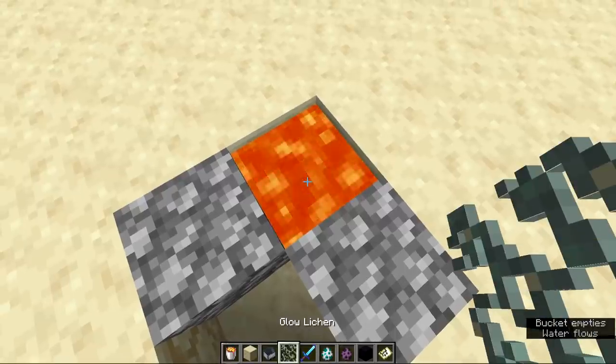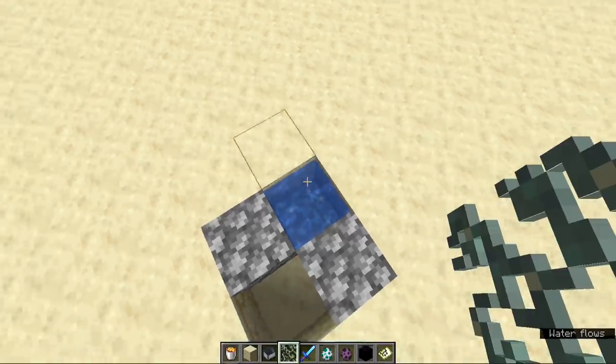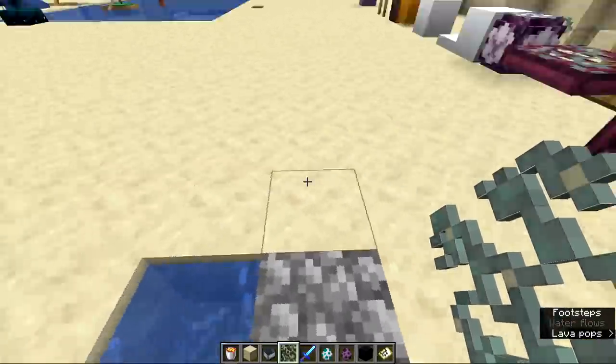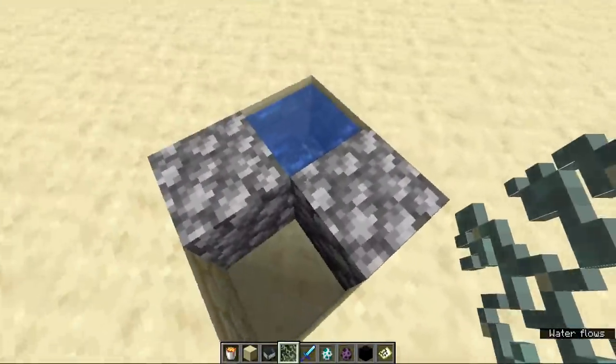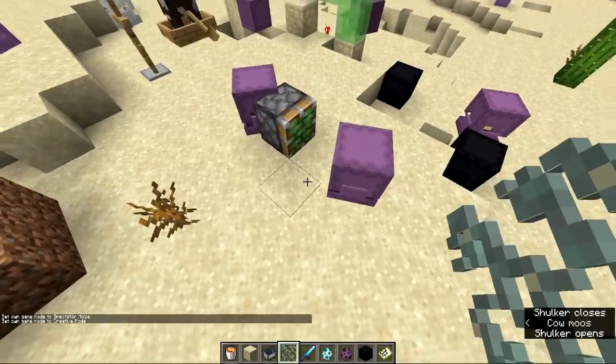They also fixed a funny bug previously shown in a secrets video: placing glow lichen directly into lava would convert it to water. With that removed, you can no longer get water in the Nether this way. To do it in survival you would need to update to the previous snapshot, get some lichen in a cave, and get water in the Nether before updating to the full 1.17 release.